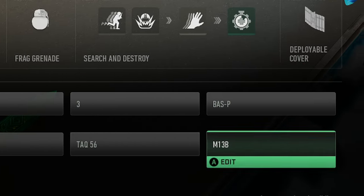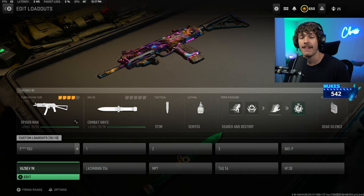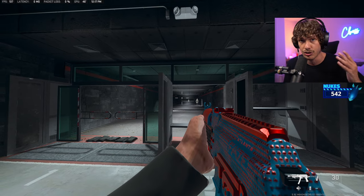These are the top 5 best classes for the best weapons to be using in ranked play if you want to rank up as fast as possible. The first weapon we are going to be going over is the Vazen 9k, which is going to be the best SMG in the game.